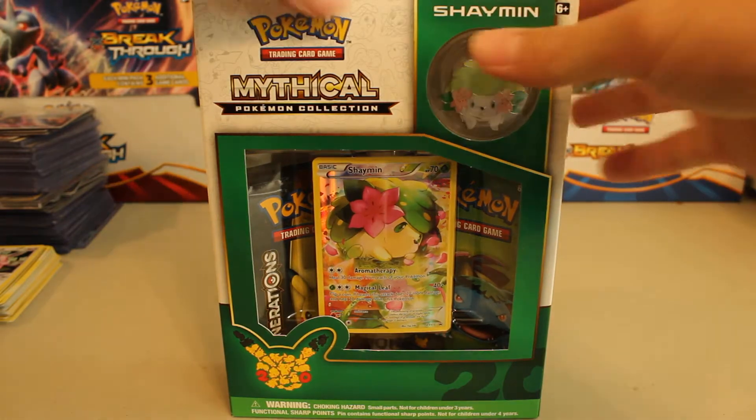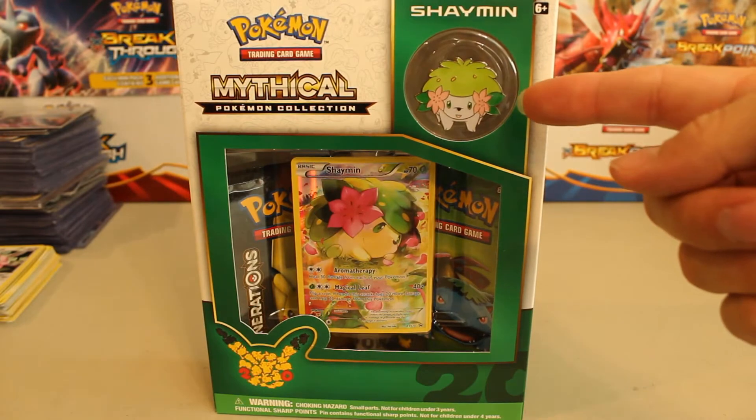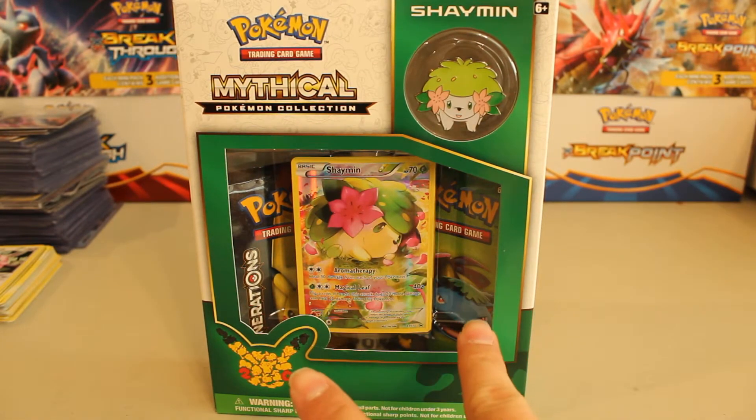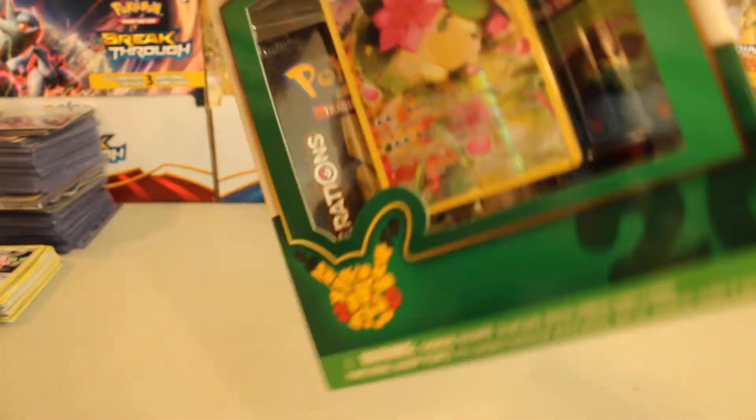So we're gonna hurry up and get into this, you guys. I'm not gonna make this a long video. First of all, you can see we got the Shaman right here. Big pin. We got the Shaman Blackstar promo card and we got two Generation packs - a Pikachu and a Venusaur. So let me get through this real quick.